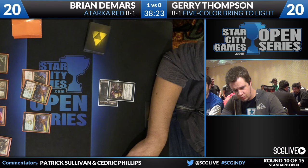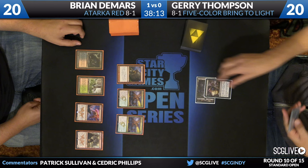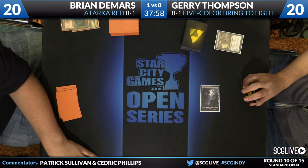Patrick's taking a stance here on the pile shuffle. Jerry's going to cast a Duress — Titan's Strength, Atarka's Command, Thunderbreak Regent, Zurgo, and two fetch lands — Bloodstained Mire and Wooded Foothills. For you kids at home, pile shuffle as much as you want, live your dream. I don't mind pile shuffling when you're at your house by yourself and no one else's time is a factor. DeMars is going to sacrifice Bloodstained Mire — Mountain plus Zurgo on the way.